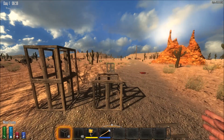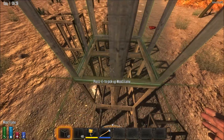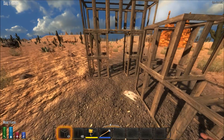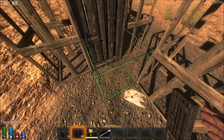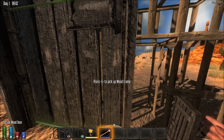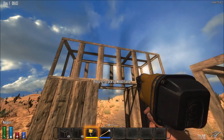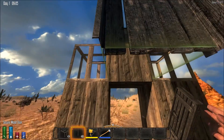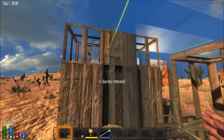First off we're going to build the basics - a little ramp to get up. We start off like this, and we should all know that we cannot place the door in there without building up these frames first. So let's go ahead and build those up right quick. That's all we need to get our door in - boom, and once that's in there we're all good.